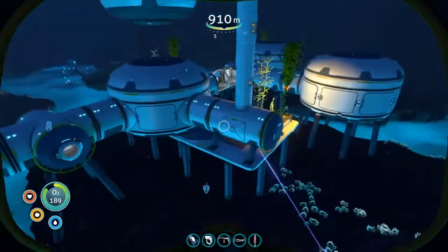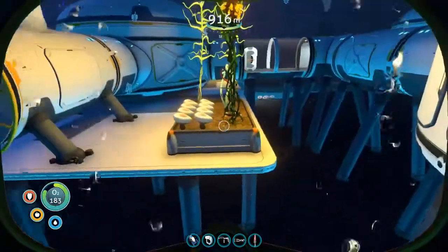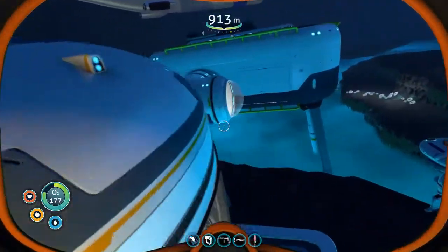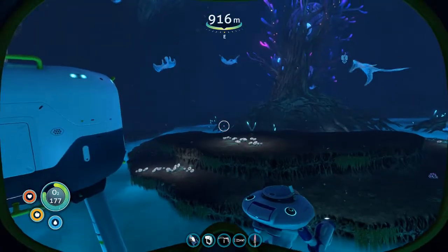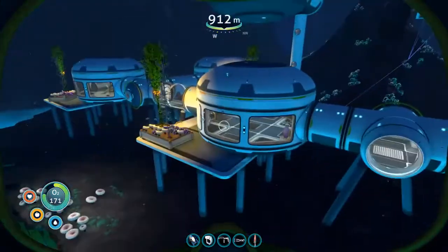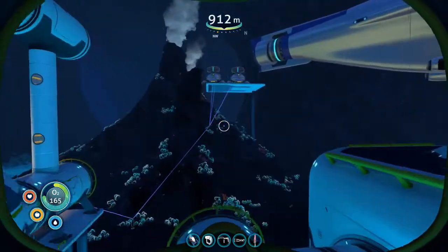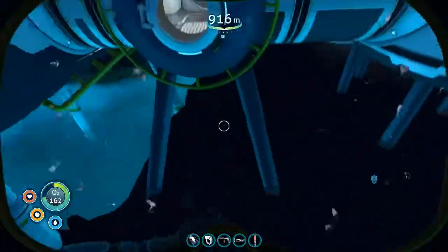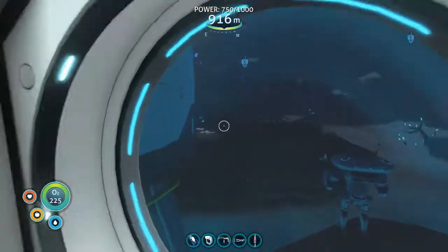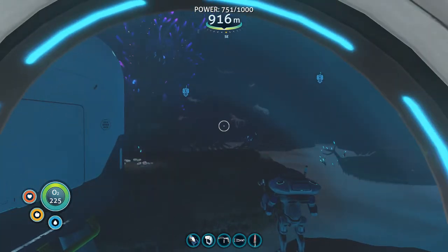I've found a bunch of uranite crystals and I'm gonna try building a nuclear reactor to see how they work. Alright, that's the base. I've already looked at the cyclops once before, and we'll be jumping in the prawn suit shortly to head down to the deep dark depths and see if we can find this special leviathan that's down there — they named it the Sea Emperor.